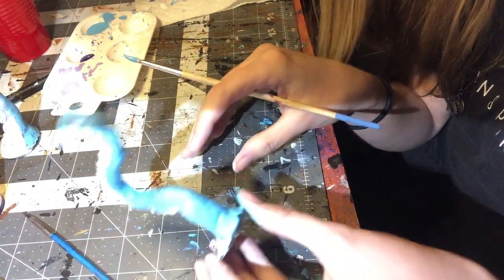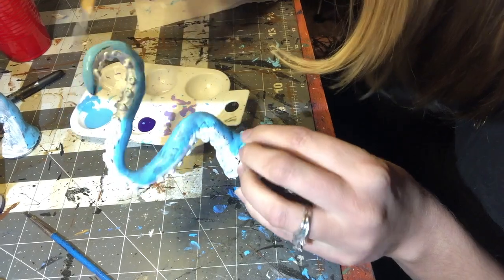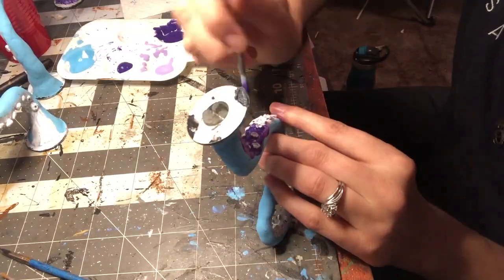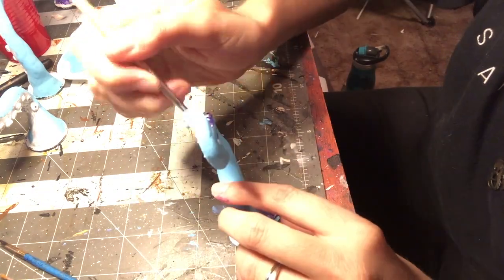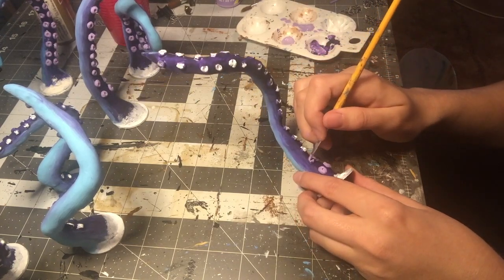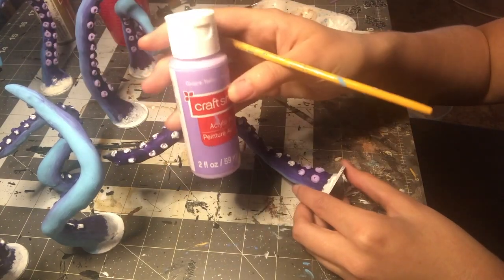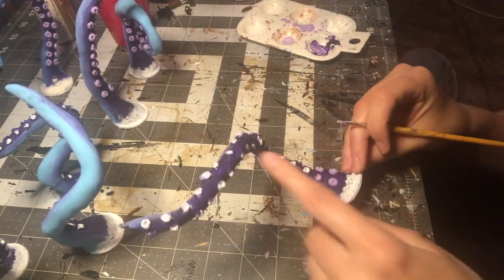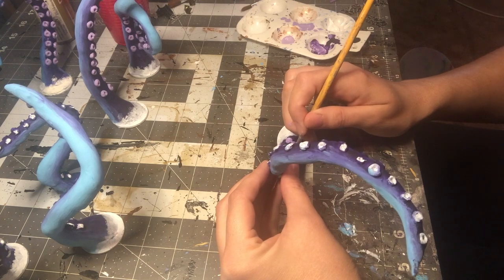I just put the first coat of blue on. I'm going to let that dry — and then I'm going to do a second coat of purple. Then lastly, you are just going to paint those little suction cups on the tentacles whatever color you want. I picked a grape taffy color, but whatever color is in your imagination. They also look pretty cool white too, but I decided I wanted to darken them up just a little bit and make them blend a little bit better.